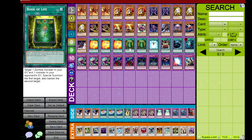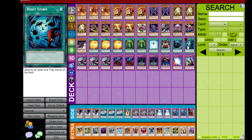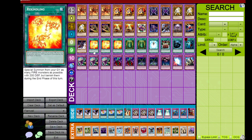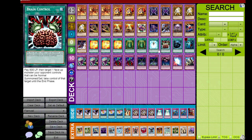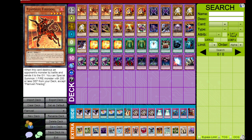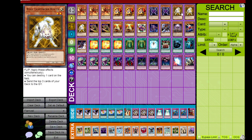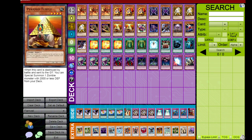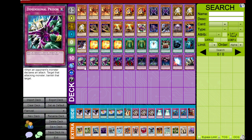Maybe some people play one Book of Life, but I think two is important — we're playing enough zombies to justify it. Triple Ryko makes cards like Rekindling and Book of Life even better, and Charge of the Light Brigade to search Ryko is very important. Maxing out on Ryko in this deck is important for sure. We play Brain Control because we play tuners, and not a lot of traps, but I wanted something for slower hands to grind with. I know I'm not playing Book of Moon, which I was playing originally in the more common Flameville variant.